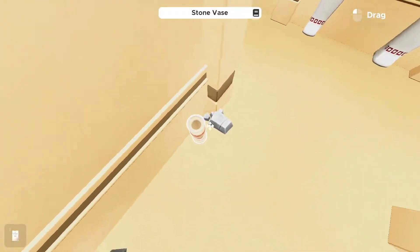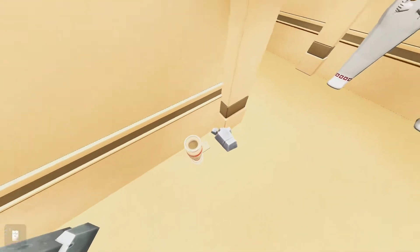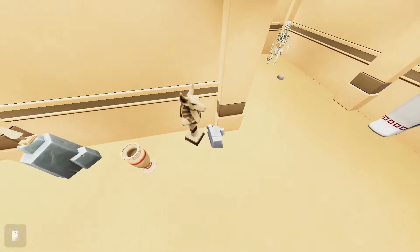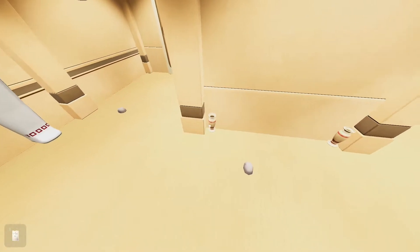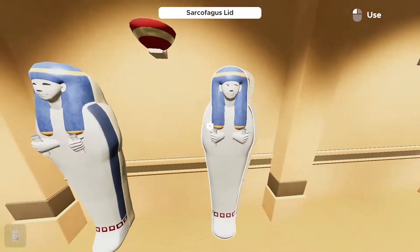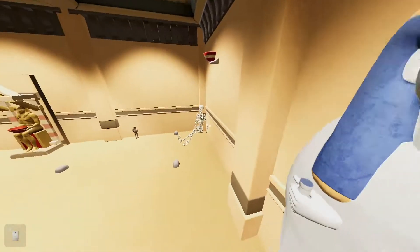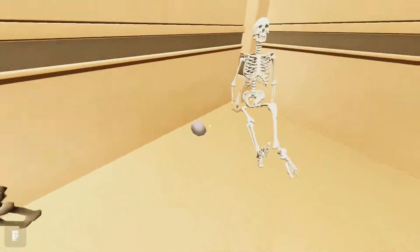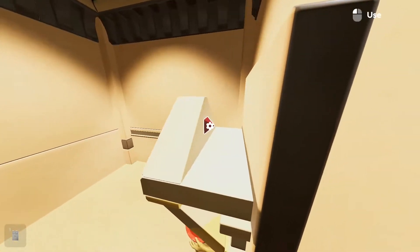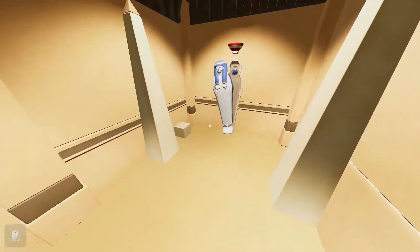I can't grab that. Oh wait — fight. Aha! Can't do anything there, can't do anything there. These open? Yes, both of them do. Do they do anything? Can't tell. Oh, that closes that off. Pyramid there. More sarcophagus lids.